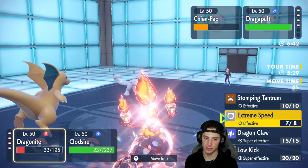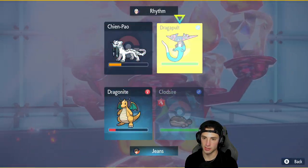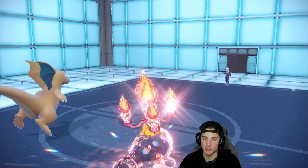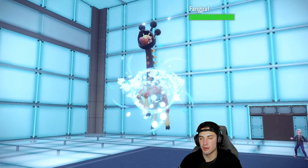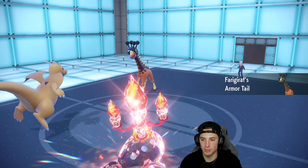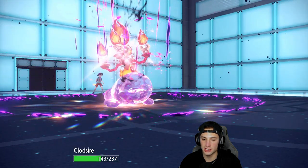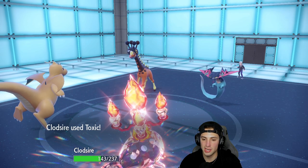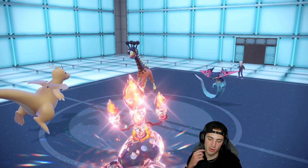I could hard swap Dragonite but chances are Chien-Pao's going to Protect. I'm just going to go for Extreme Speed and Toxic the Dragapult to start setting this up. The opponent withdraws Chien-Pao and brings in Farigiraf. Armor Tail blocks priority and Phantom Force goes into Clodsire — which we're soaking pretty well, still doing a nice chunk. Toxic unfortunately misses, which is a little annoying.